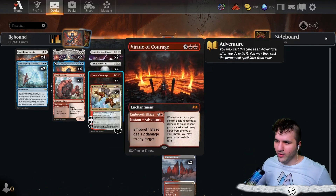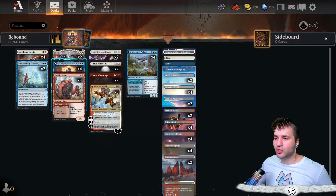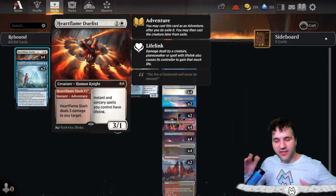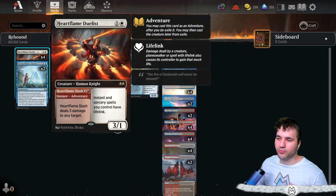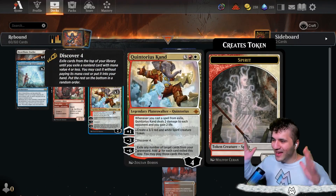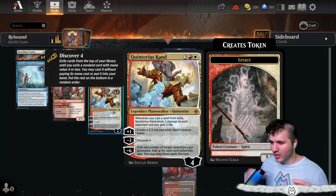We're a little low in some departments so we don't totally focus on that, but we have the Grabby Giant for a creature token. Typically you play this on turn two to ramp up into Peck Panic — that's the usual line. Then you have the Heart Flame Duelist: deal three damage to any target, and instants and sorceries you control gain lifelink.